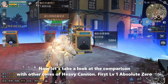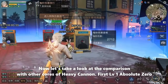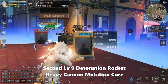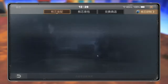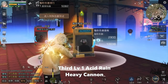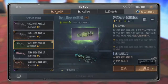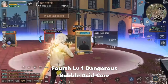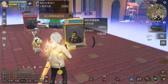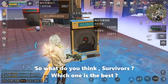Now let's compare it with other heavy cannon cores. First: level 1 Absolute Zero. Second: level 9 Detonation Rocket heavy cannon mutation core. Third: level 1 Acid Rain heavy cannon. Fourth: level 1 Dangerous Bubble Acid Core. The third one, Acid Rain, appears to be the best. What do you think, survivors — which one is the best? Let me know in the comments. I'll see you guys next video, bye!